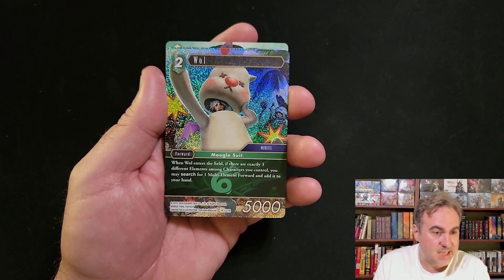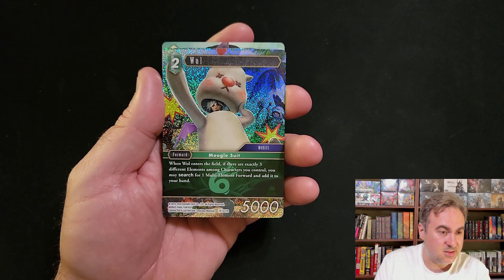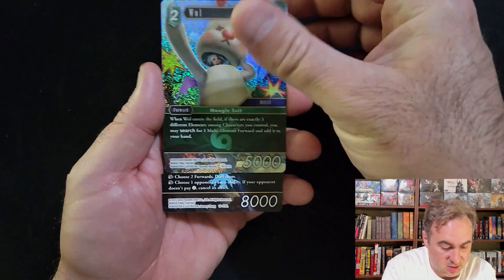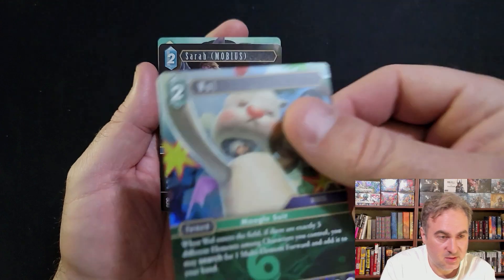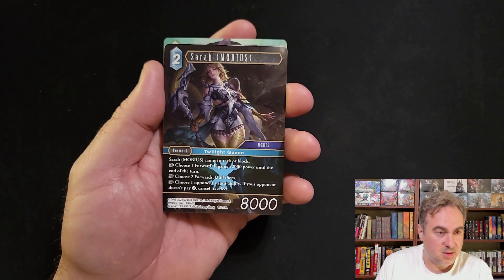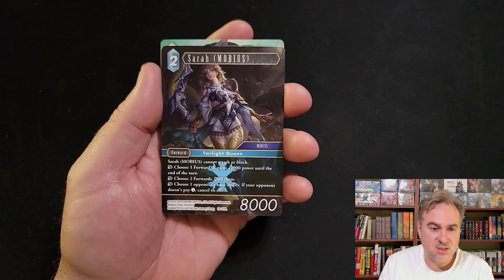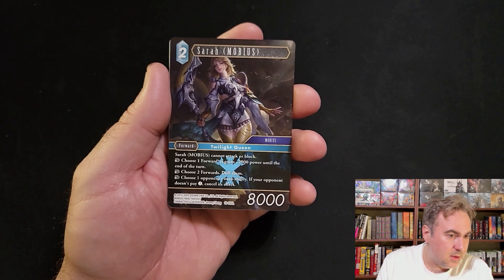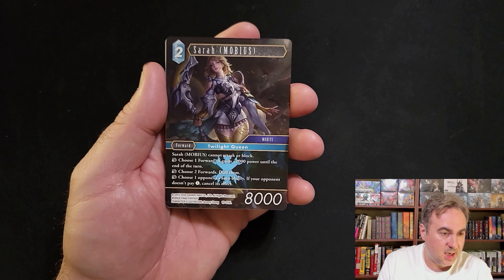If there are exactly three different elements among characters, you can search for a multi-element board and add it to your hand. Not too bad, not the best. The other wall is a little bit better. There's an ice Sarah Mobius - actually a couple Sarah Mobius in this one.